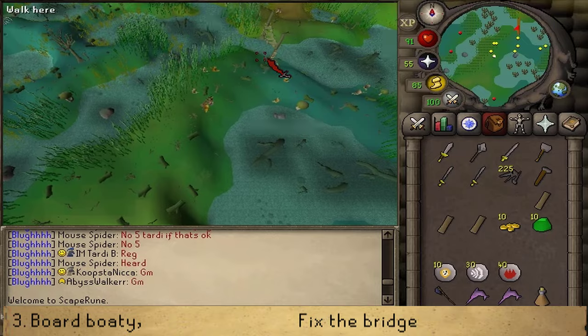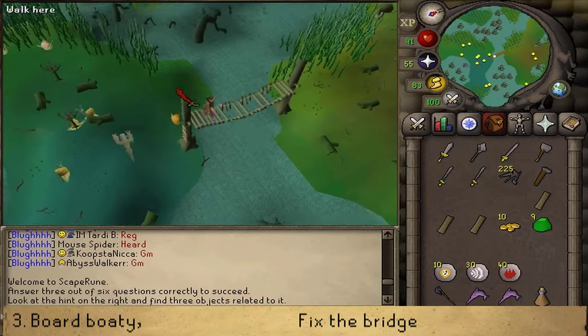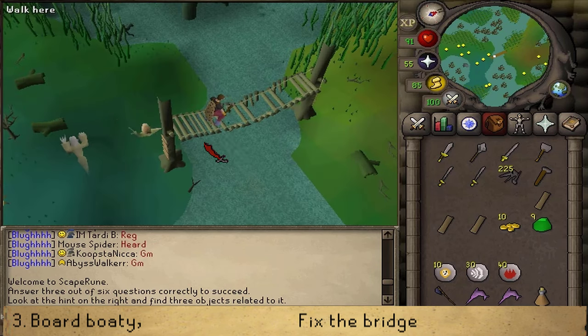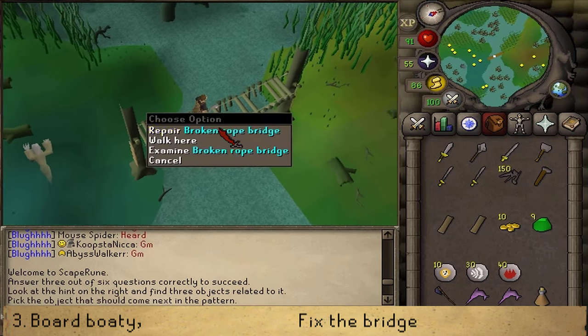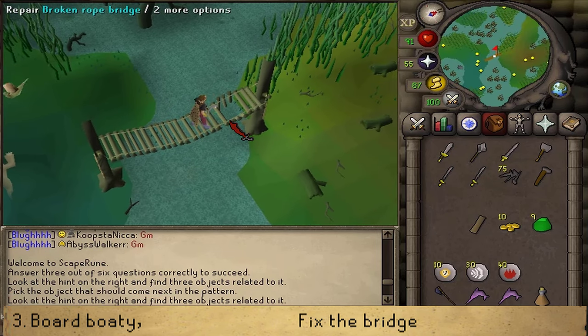Climb the tree — this bridge is broken. Click on the repair button to repair the broken bridge. This should require three attempts, so do this three times using three planks and a lot of nails.